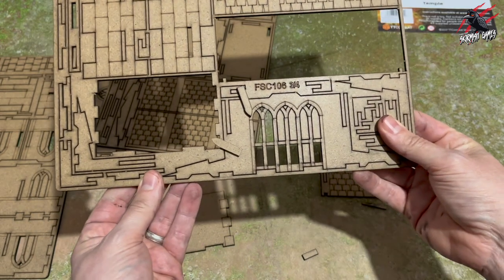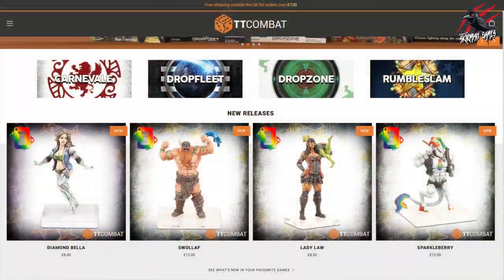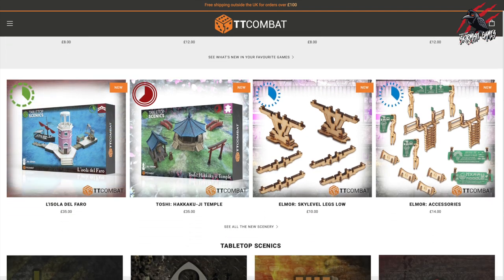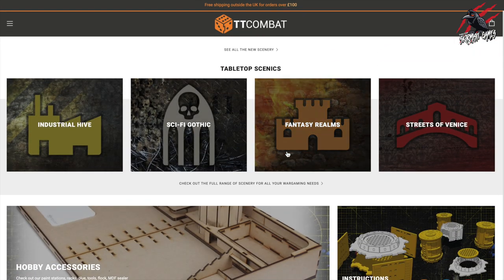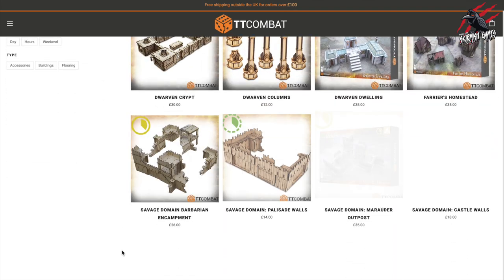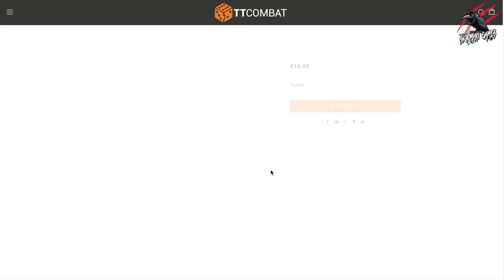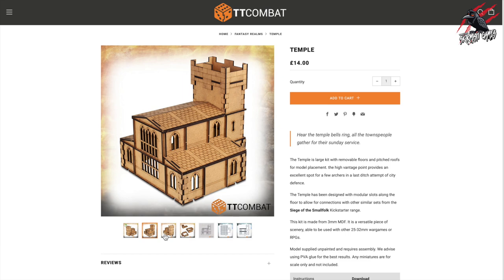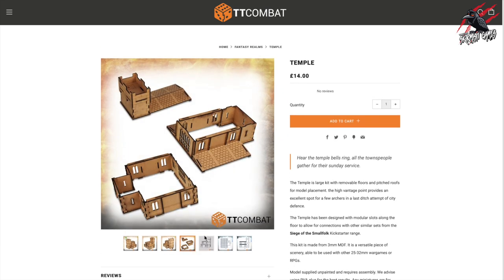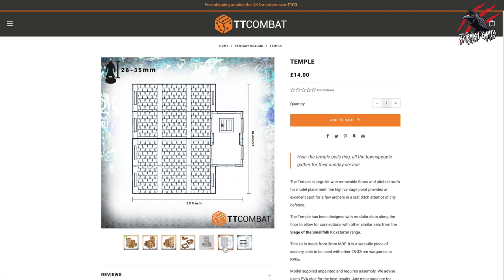Once you've got all the pieces ready you're going to need the instructions. You don't get any in the actual pack — you'll need to head over to the TT Combat website. They're behind some really cool games, but it's the Tabletop Scenics range we're focusing on here. I'll scroll down and click on Fantasy Realms, since all the pieces I've got come from that. There are so many to choose from — it's an awesome range with very reasonable prices. The temple is priced at £14, and there are nice images with good angles all around, a 360-degree graphic view, and they even put the dimensions on there so you know exactly how much room it will take up on the table.